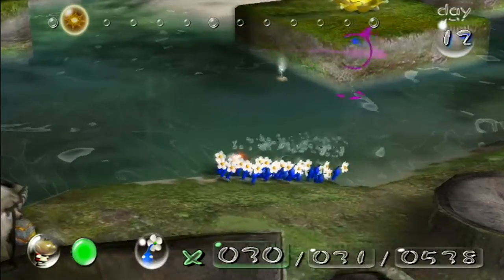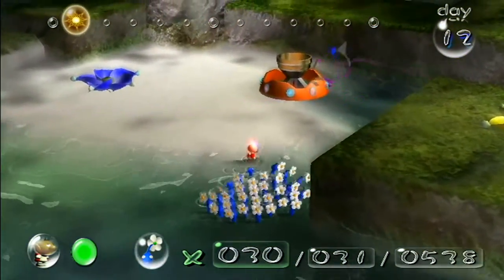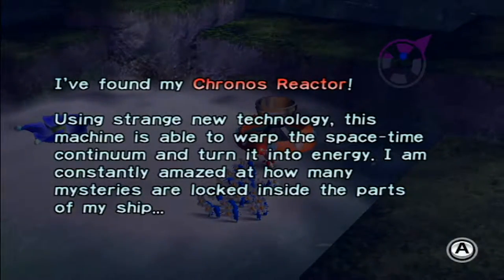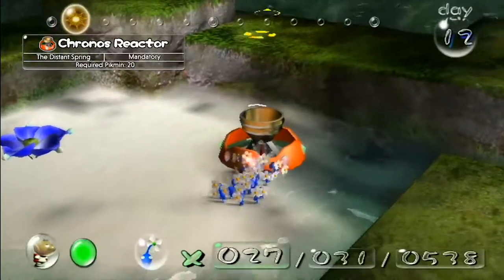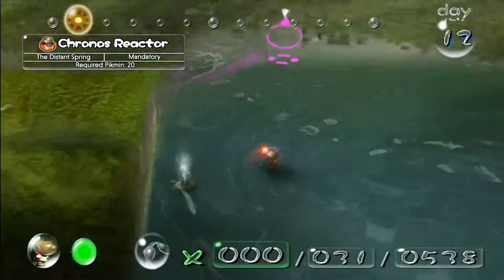Last time, we used the Candy Pop Buds — well, that one was really ignored — we used the Candy Pop Buds to get the Kronos Reactor down. And then we mass-murdered a bunch of Yellow Pikmin, but whatever. So let's just get that back.